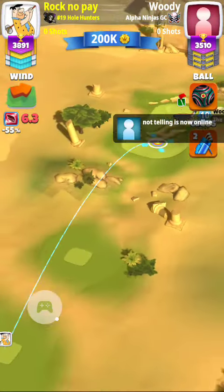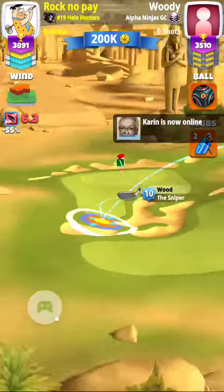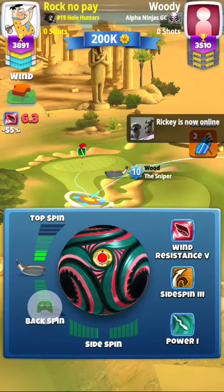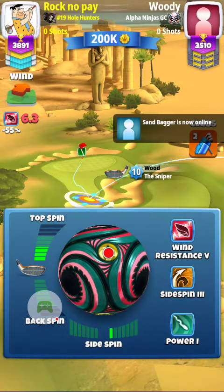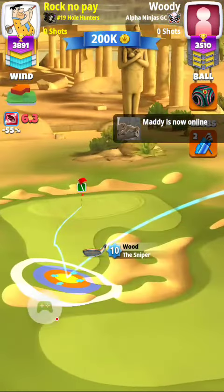Here we are on hole seven in the Spring Major. We're going to line up and put our red ring next to the bunker and the sand trap. I think I was a little bit into the trap there, but anyway we spin to the hole with the ball guide going through the hole.